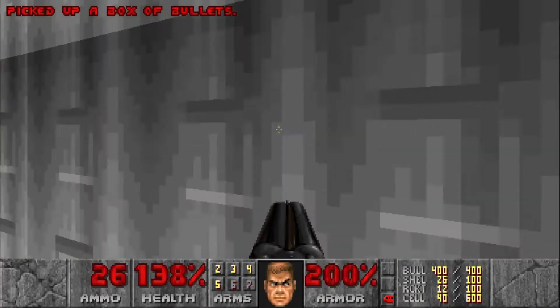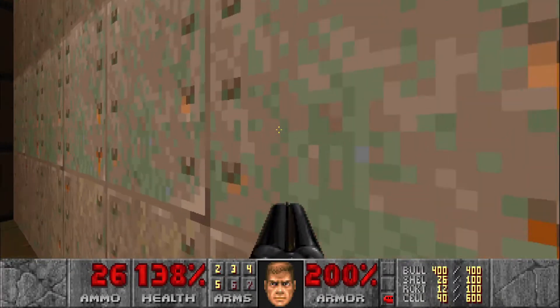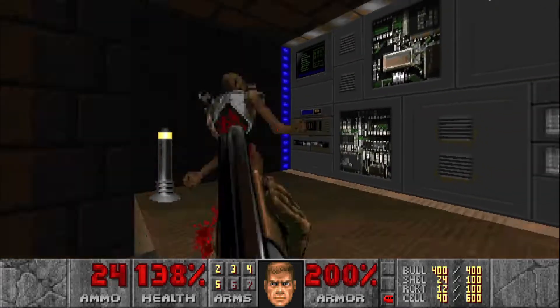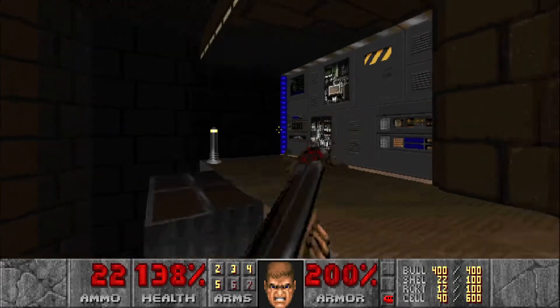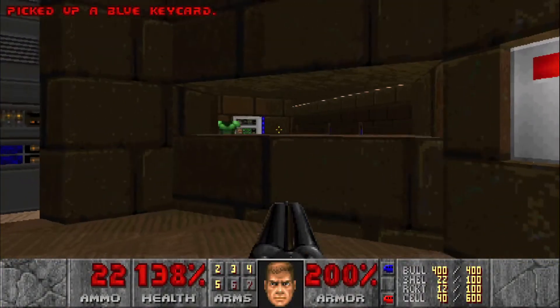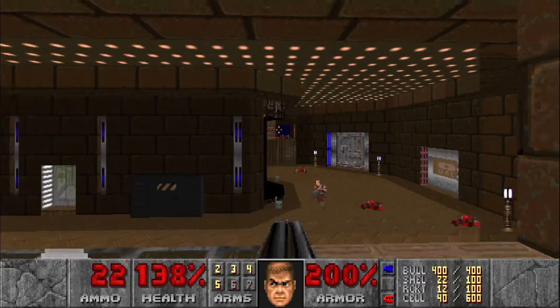Be careful at the top of the lift. There's gonna be another Revenant just a little to the left, so let's get ready to shoot him. Grab the blue key and hit this switch to lower this wall, and then we're back right here.